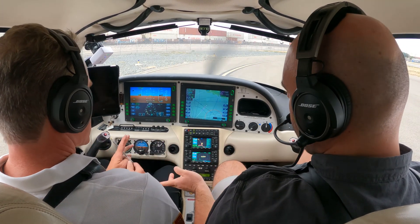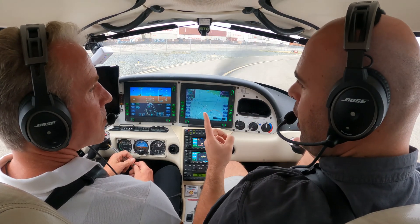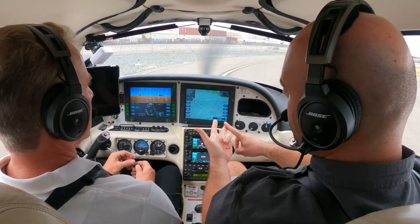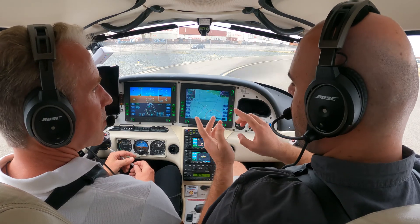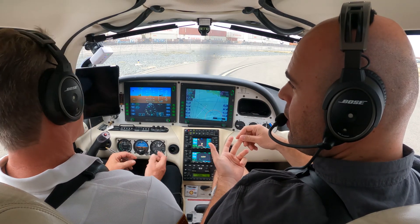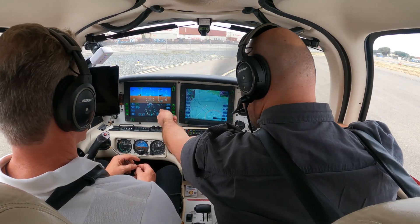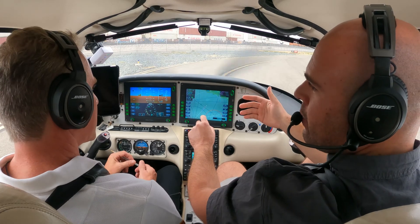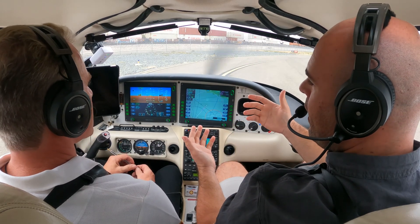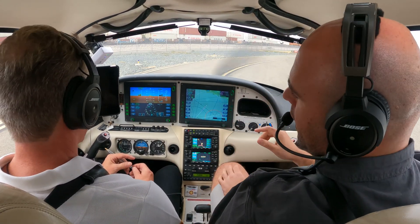Don't do any one function halfway. That long instruction they give you before they clear your approach — which is typically the longest, most amount of words — right turn 350, 2600, still established, cleared VOR Alpha into Fullerton. That's a lot of words. What's the first thing they tell you in that whole instruction? The heading. Why is that first and not last? Because they want you to start turning. They give it to you first and they assume that your finger's doing that, and then they keep talking. So the first thing you get is the heading — start twisting it while they're talking. Once they're done talking, the plane should be on that heading already. Make sense? Yep.